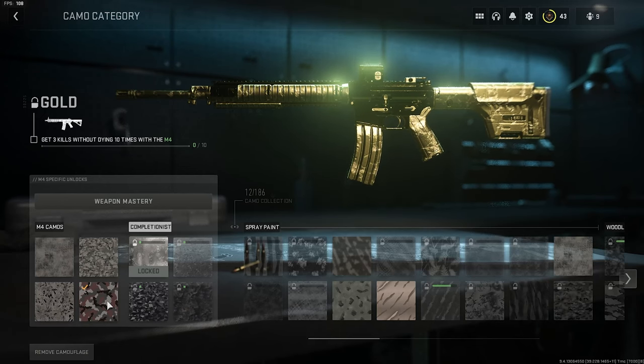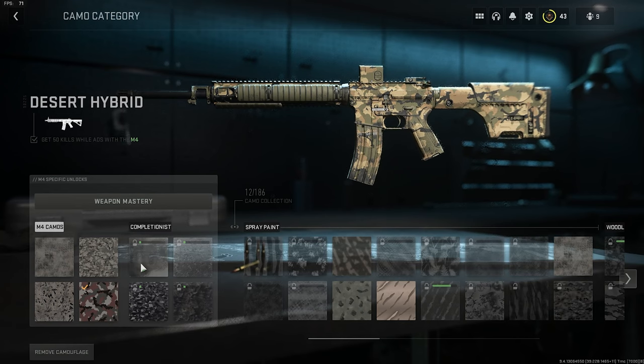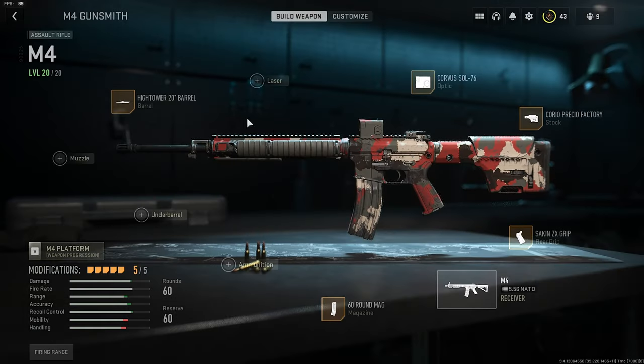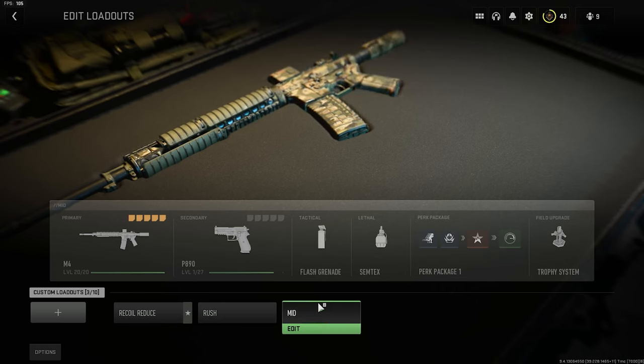Hello everybody, today we are doing the Road to Gold with the M4. There are a lot of ways people have done road to gold throughout the years — having a series for specific guns, or one video per gun where they already have gold unlocked. We're doing a mix between the two. I have the base camos already unlocked and the M4 is already max level, but for the completionist challenge we need three kills without dying ten times. I have three different classes: a recoil reduction class, a rushing class, and a mid-range class.